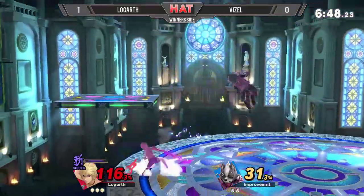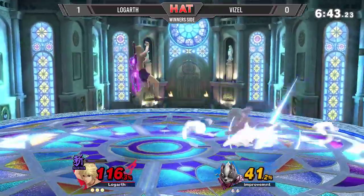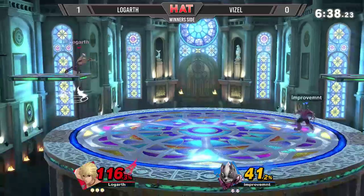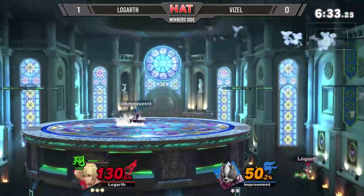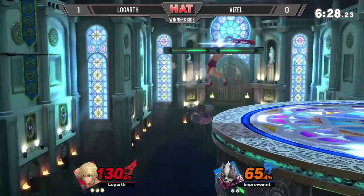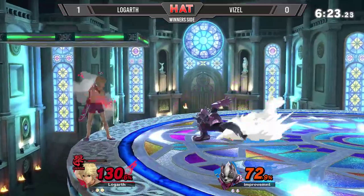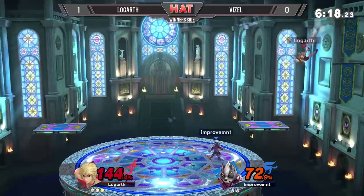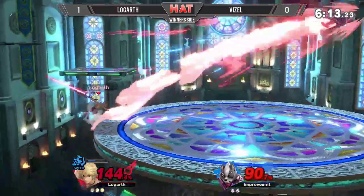Shield Art — I don't feel like that's going to be too threatening. Logarth realizing that, switching to Buster. This could be very critical for Logarth to extend his lead further, but not really getting much of anything out of it. Goes for the forward smash, just barely getting stuffed out by Shulk's forward air. Such a smart high recovery — I love that from Vizel. Vizel is playing a pretty solid neutral overall; he's just getting a little flustered in the situations where it matters the most, and he's been getting hit by a couple of these aggressive air slash recoveries from Logarth.